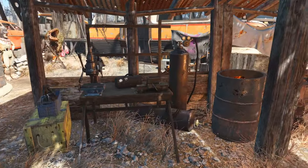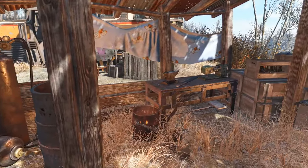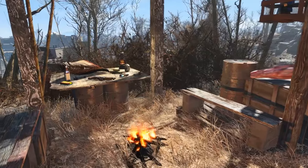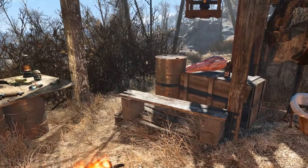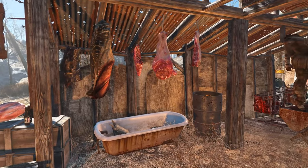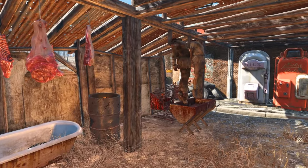Here we have the workshop area coming off the back of the Red Rocket building. I just put down a few workshops and decorated it up with some thematic and practical assets. Same with the covered patio here — I went ahead and decorated the table up with some alcohol, some chems, and typical raider assets.